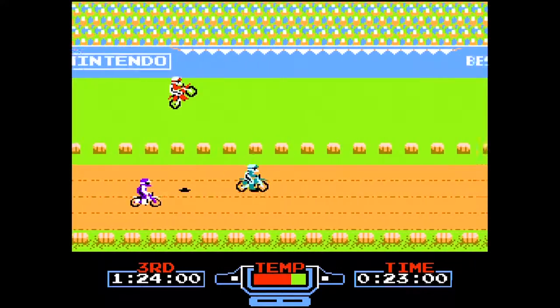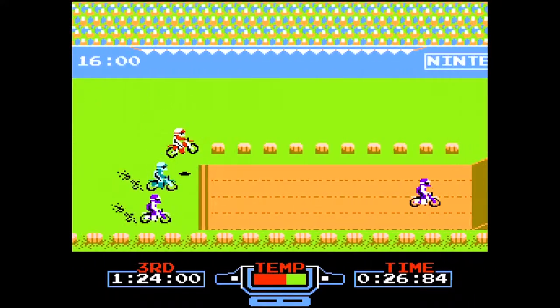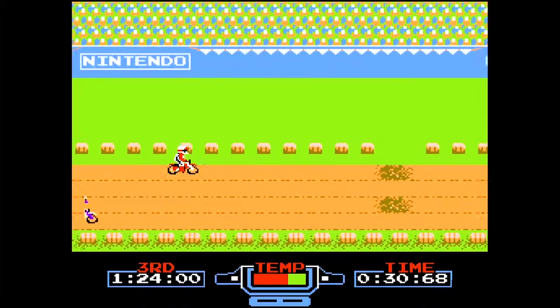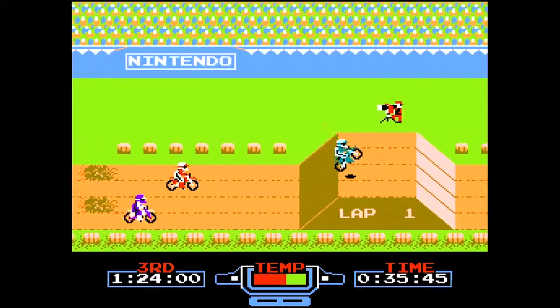There are several modes to this game: a single-player mode with nobody else on the track, and then one where you're playing against some AI players. You can do some nasty things like come alongside and swipe them off the road, but you've got to watch out — they'll land on your head, knock you aside, or you can crash into them as they're trying to make their way across the track.